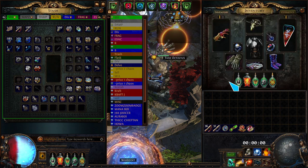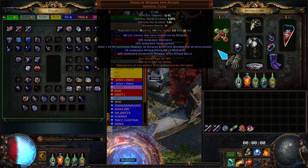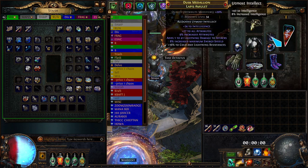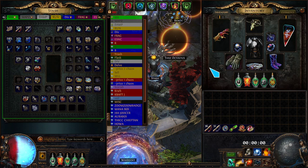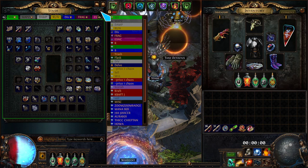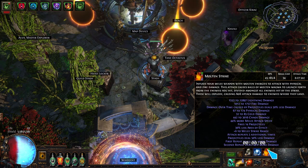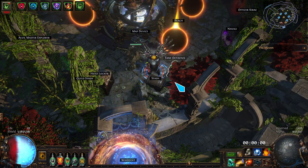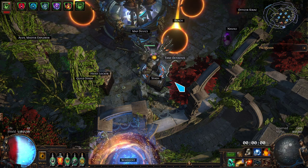There'll be a PoB in the description. Basically, you stack INT and it gives you flat lightning damage. Then you stack a few sources of percent increased damage — you should have it on your amulet, I do not. You want the 1% increased damage per 15 INT mod. Stacking INT gives you flat damage. Each projectile does 50% less damage, but if you stack enough of them, each one gets the full damage and then it just cuts it in half.